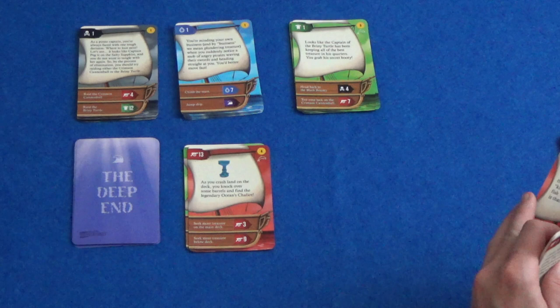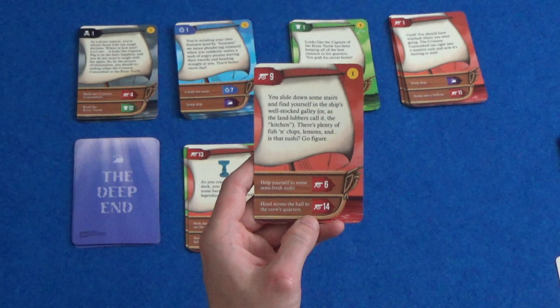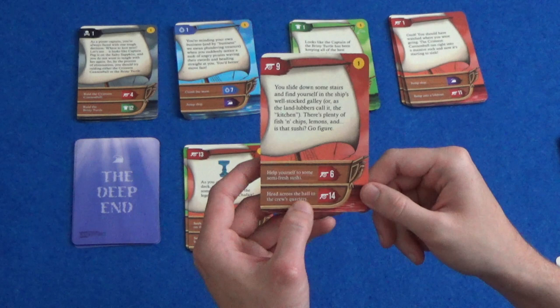You slide down some stairs and find yourself in the ship's well-stocked galley — or as the landlubbers call it, the kitchen. There's plenty of fish and chips, lemons, and is that sushi? Go figure. So help yourself to some semi-fresh sushi or head across the hall to the crew's quarters. Let's go to the crew's quarters. And that's a treasure card that can go in the pile.